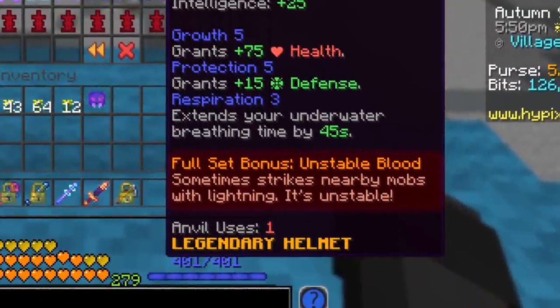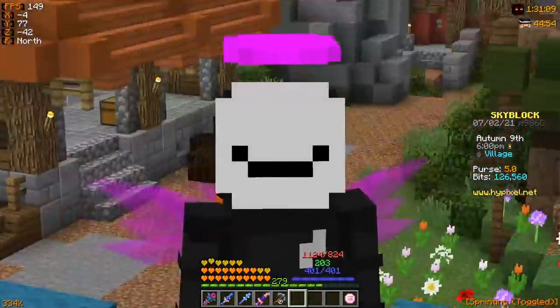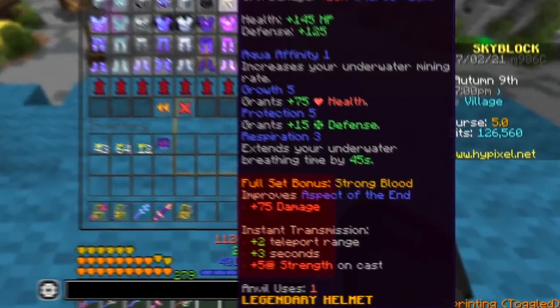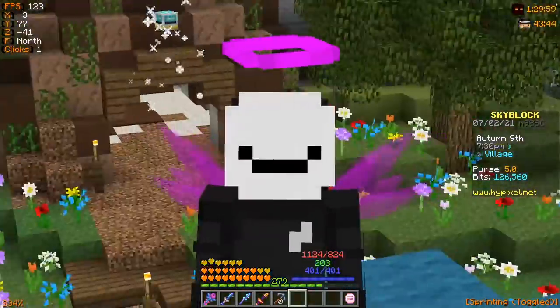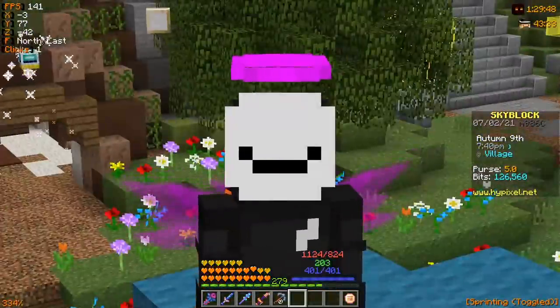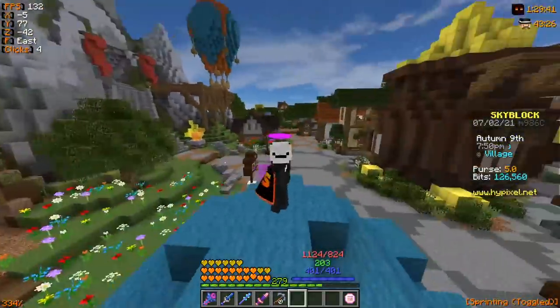The full set bonus of the Unstable set, called Unstable Blood, sometimes strikes nearby mobs with lightning — though it's not particularly useful, as you'll see later. The Strong Dragon set has a pretty good full set bonus: it improves the Aspect of the End's damage by 75, buffs Instant Transmission by upping teleport range, increases the speed bonus duration by three seconds, and gives extra strength when you cast it. In summary, Unstable provides more crit damage and crit chance, while Strong provides far more strength with a better set bonus.